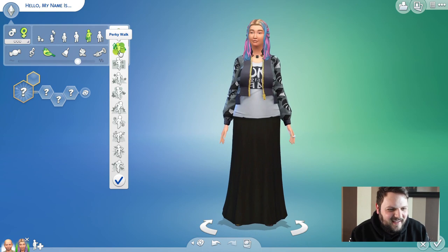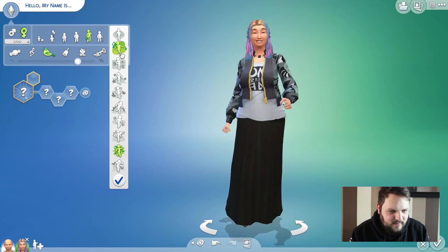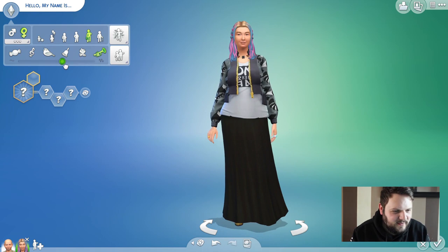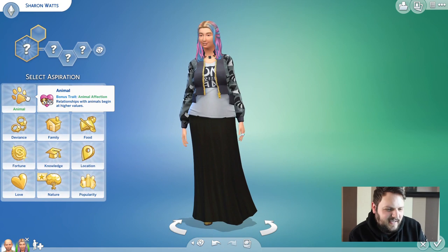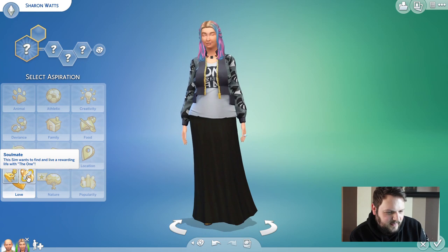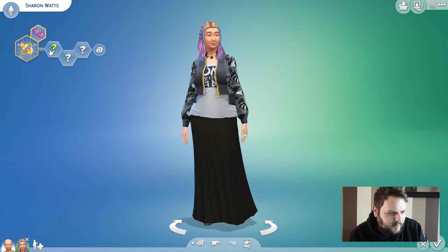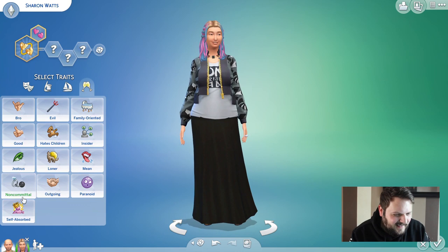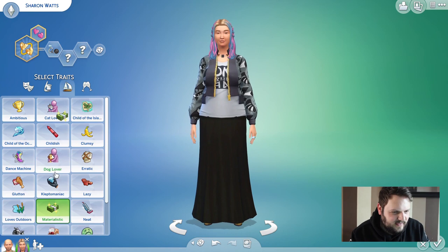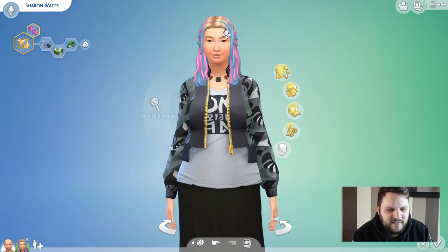Right, so we need to make Sharon now. She's not going to be an elder because she's too youthful looking. She's bouncy - I think that's what she wants. And she's got quite a brash voice. I'm going to name her Sharon Watts, because that's what she's now credited as. Her aspiration is going to be love, because she's always trying to find love. She wants to play the field. And she's going to be uncommitted at the same time, because Sharon's a mess. So she's noncommittal. But she's going to be materialistic and also jealous - quite a jealous girl.